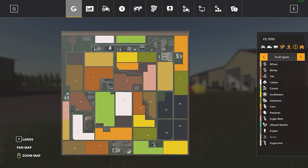The smallest field on the map is field 22, which will cost you $199,320, and the biggest field is field 16, which will cost you $1,037,280.